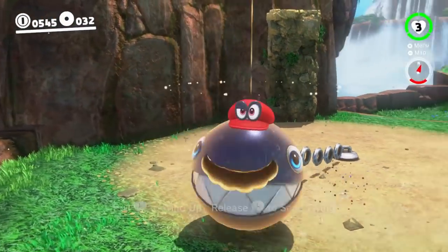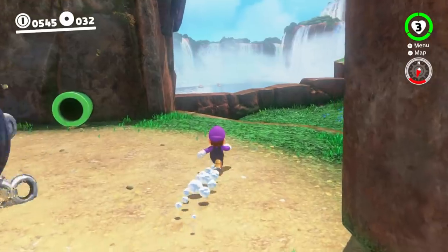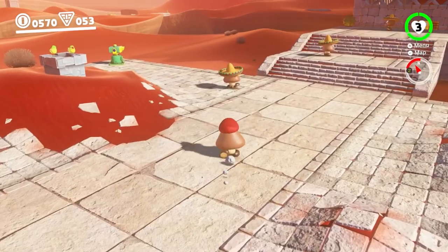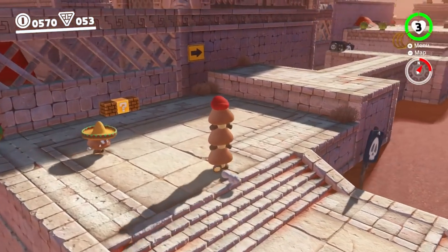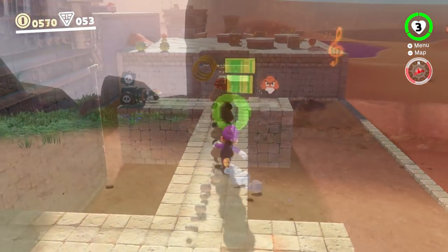What Odyssey truly nails is its ability to surprise you. The new mechanic is Cappy, a mysterious and never fully explained ghost hat that can possess — sorry, capture — enemies and objects. We're talking Goombas, bullet bills, and hammer bros. You can become them and wreak havoc on their brethren, or plain old household objects like cacti. I found myself constantly looking for things to capture, which in turn allows you to reach new heights or depths.